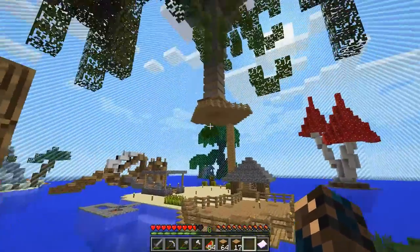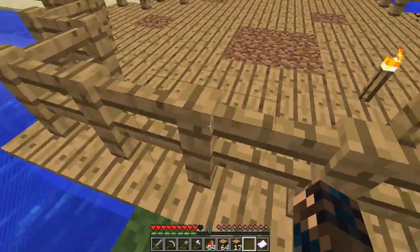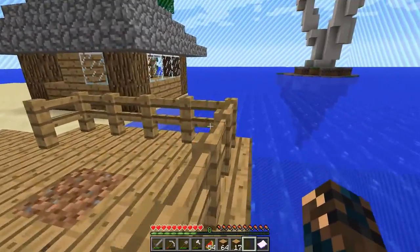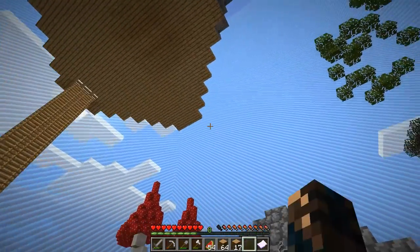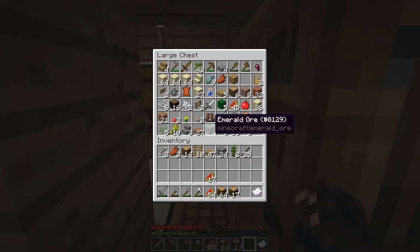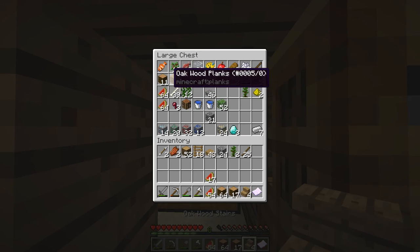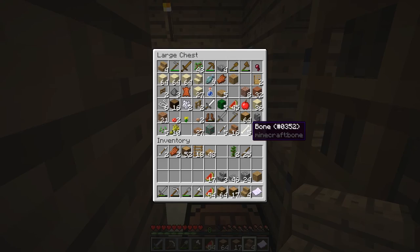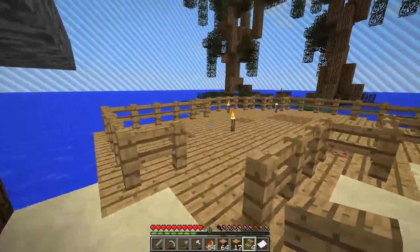That looks pretty damn cool from over here, actually. I chopped the tree down, so I've got a load of wood and stuff on me now, but I think I want to keep the theme. I'm thinking maybe we could do jungle wood in between and then oak wood over there — if we have enough oak wood. I think we probably do. Yeah, let's keep that, because we can do a cobblestone trim if we wanted to.